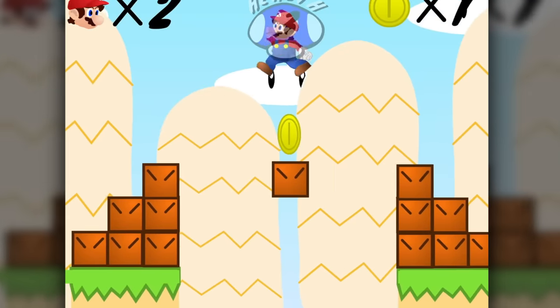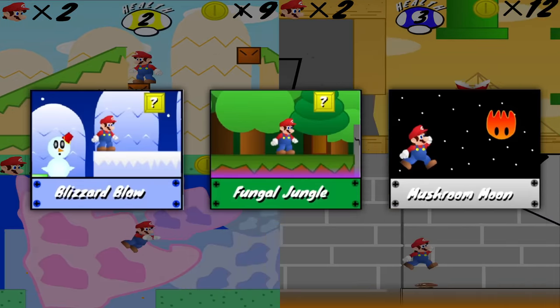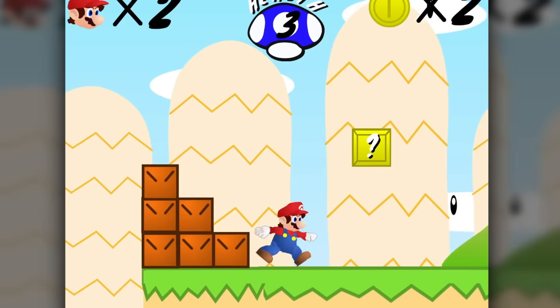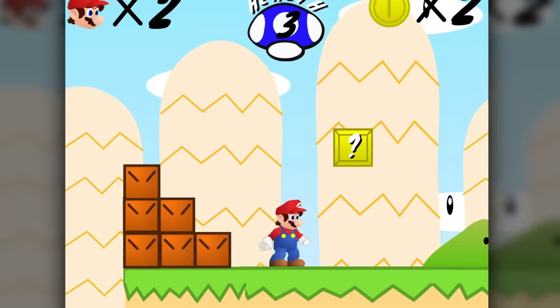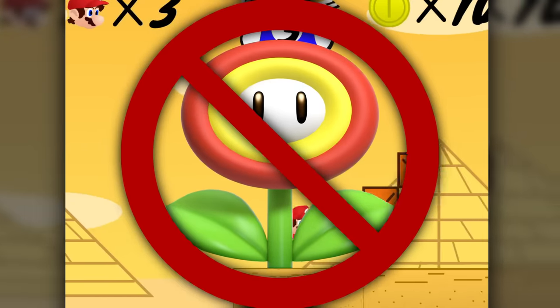There's a surprising amount of content in this game — a full 4-level world plus 3 bonus levels. That's more than the vast majority of Scratch games. The first level, Piranha Plant Plains, is a pretty typical Mario opening level. The main gameplay difference is that mushrooms heal your health, and there are no power-ups.